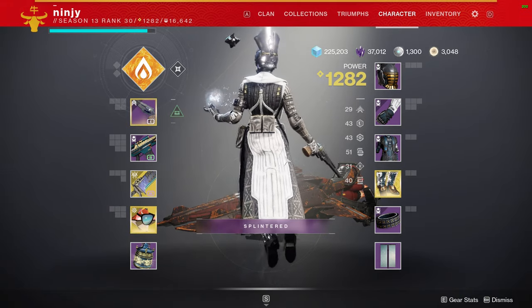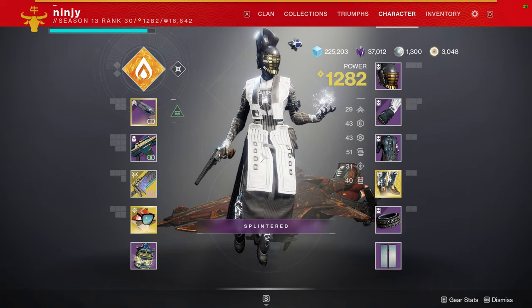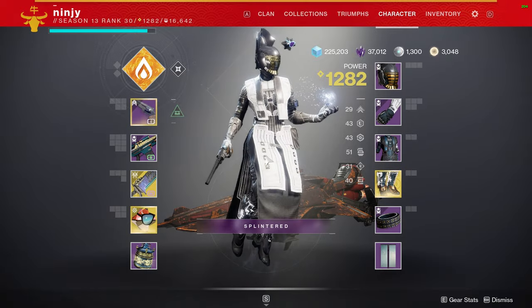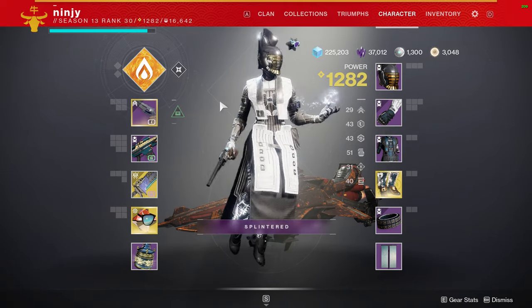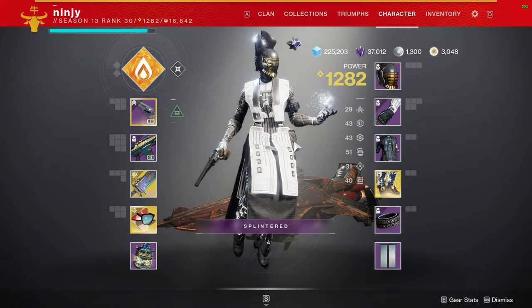The chest piece is kind of cool. I don't hate it, it's kind of cool. But it's also huge — it's a big old gown, kind of looks like I'm wearing an apron. Warlock chest pieces also affect the arms; the upper arms are part of the chest piece. And they look great. The lower arms also look great. I do like that the arms are symmetrical.